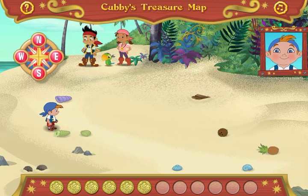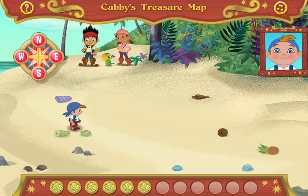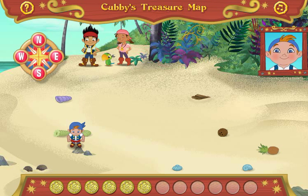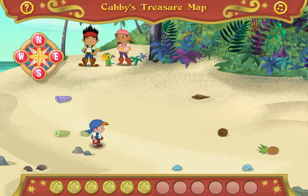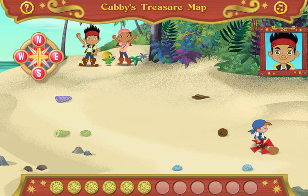Go one step east. One. That's it! Go one step south. One. That's it! Walk eight steps east to find the X that marks the spot. One, two, three, four, five, six, seven, eight. That's it! Let's dig to find the treasure!